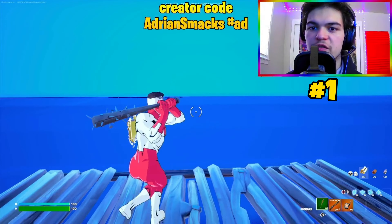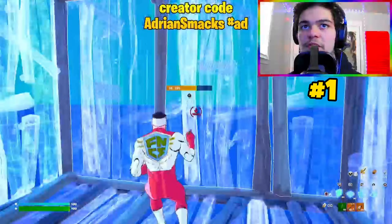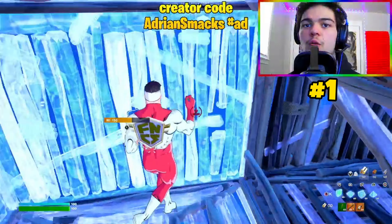First is boxing up. This is important for everyone to know, and even if you already do this, I'm going to show you a quick pro tip. Look down and spin around to quickly box yourself up. It also helps to make it a 1x2.